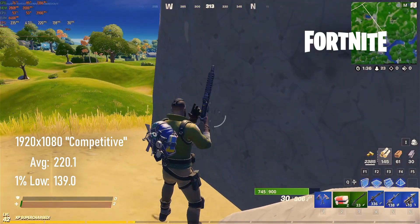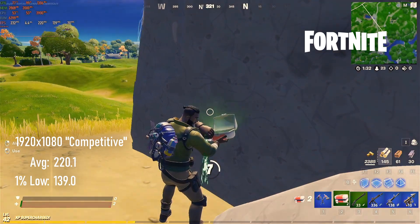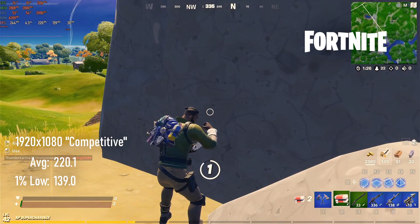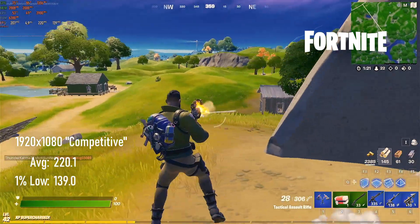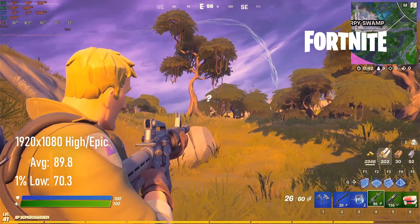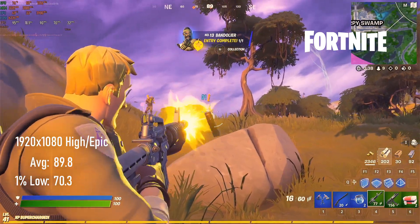Returning to my happy place — Fortnite is proving to work very nicely on Radeon cards these days, and the RX 480 continues that trend. At competitive settings in 1080, we saw an average of 220 FPS with lows just under 140. If you prefer your visuals a little more crispy, turning up to high with epic draw distance delivers almost 90 FPS with 1% lows of 70.